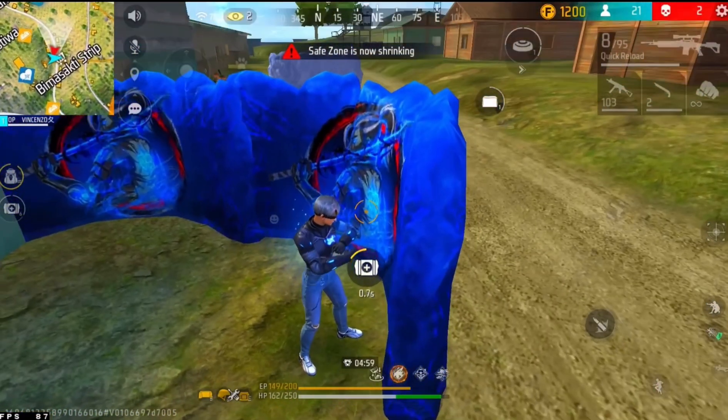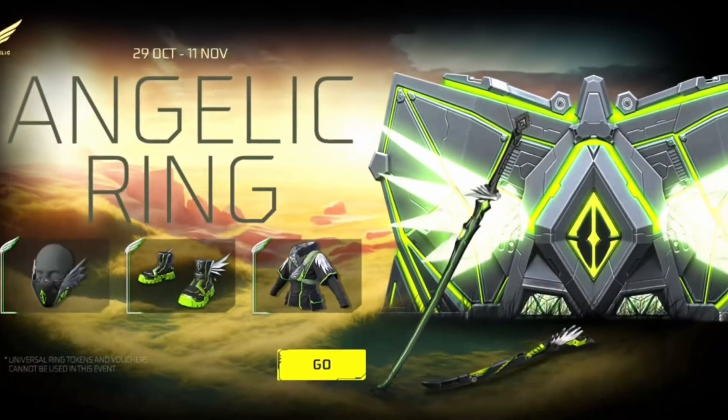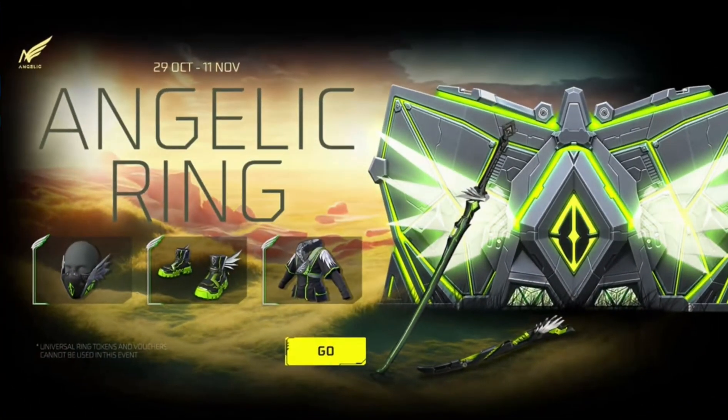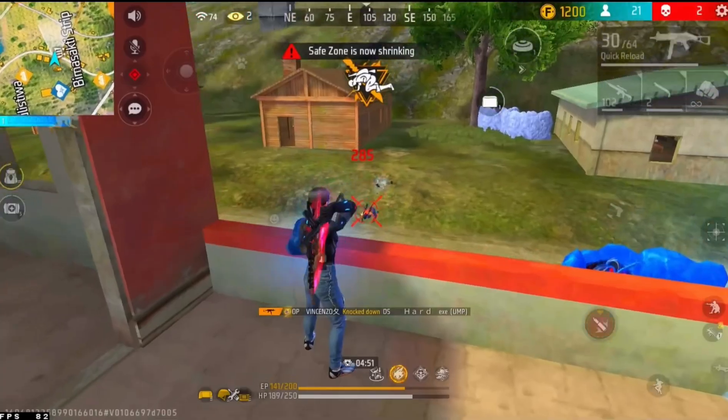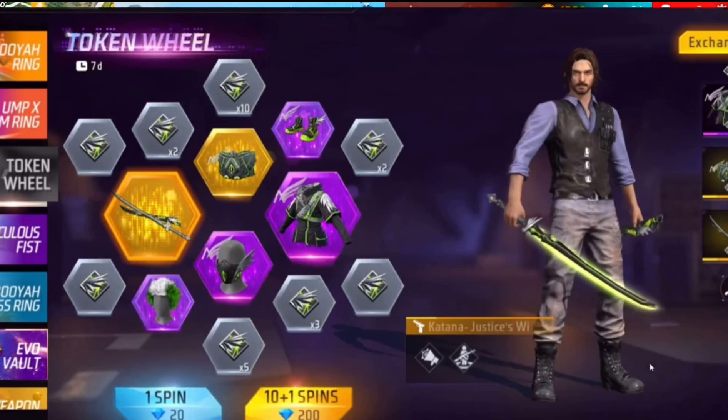First of all, we are going to put the pants in this event. The next event items are shirt, pants, mask, and cut skin. So you are going to cut skin. We are going to put the theme of the green color.